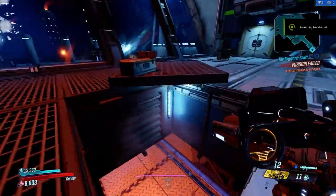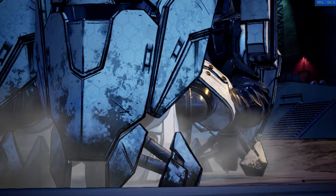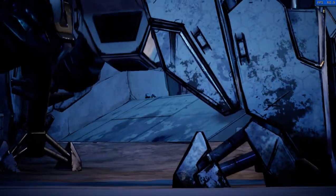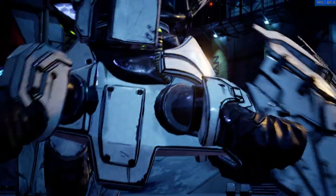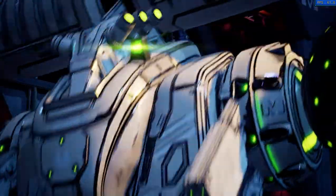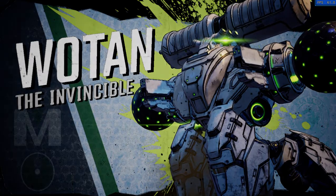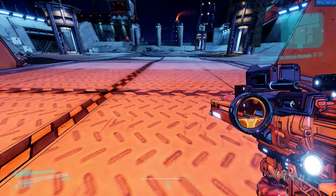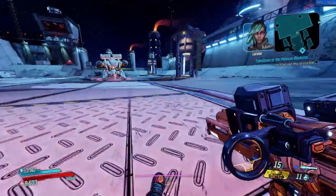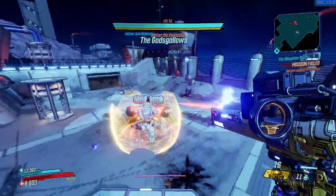Here we go with our first Wotan kill since the scaling and the changes to the ion cannon. I've noticed some massive differences with Means of Destruction — it seems like Forge is regenerating rockets better. Means of Destruction is definitely acting different because I'm getting jumps of plus seven rockets in my mag at once. I was at one in my mag, shot something with my rocket, and all of a sudden I was at eight in the mag. There's definitely something different going on.